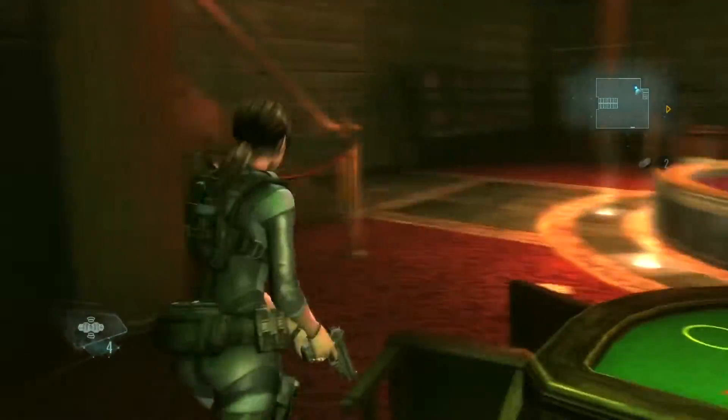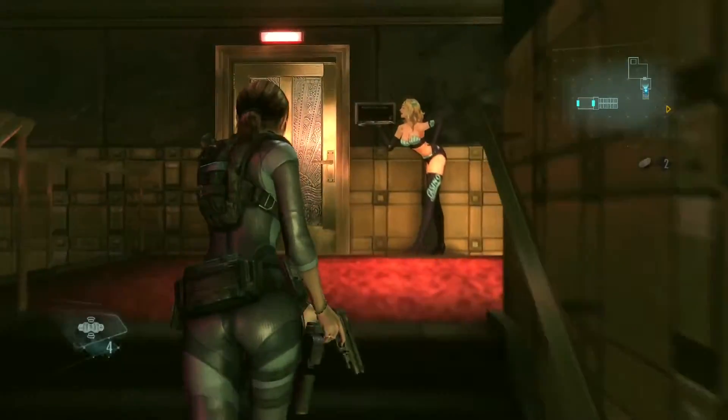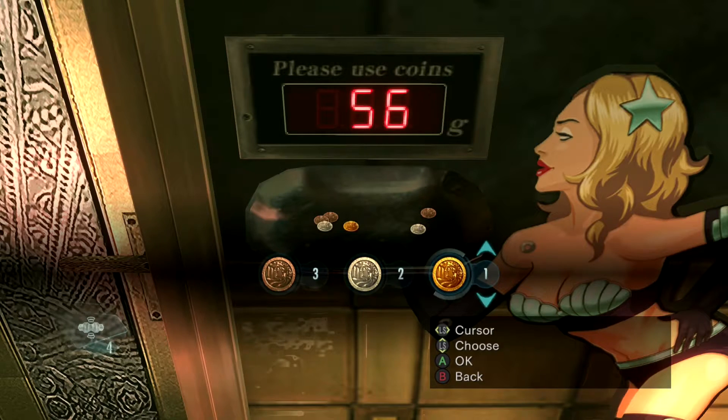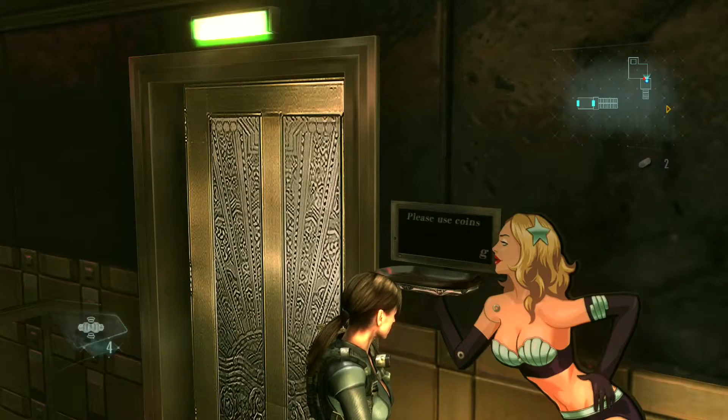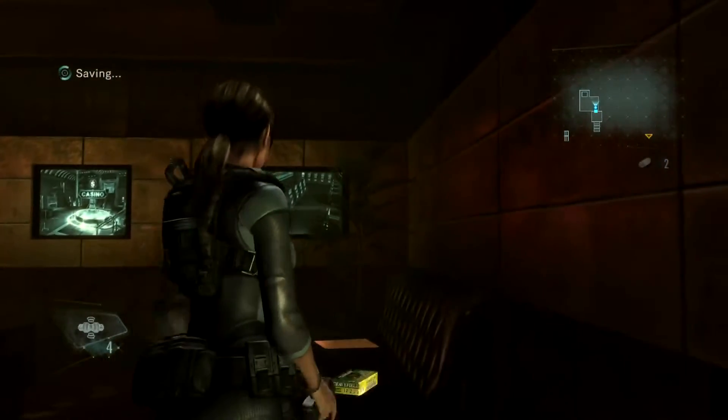Take that bundle of coins — you will have to do the second part of this puzzle, which is head up the stairs over to this girl right here who has the scale. She tells you to use coins. You will want to use three bronze, two silver, and four gold — that will give you a hundred and seven, and that will unlock the door, completing the puzzles here in the casino.